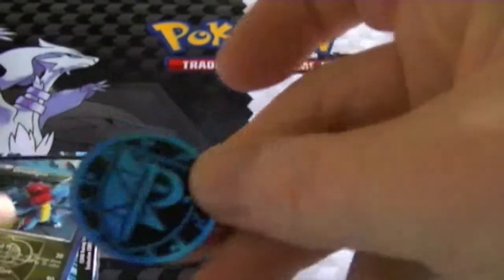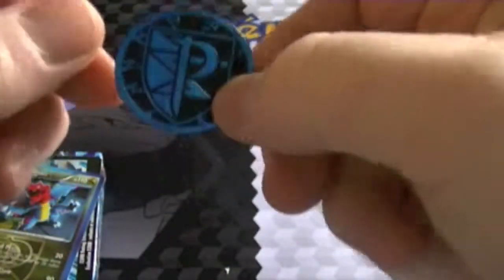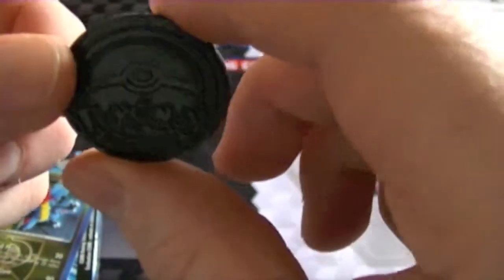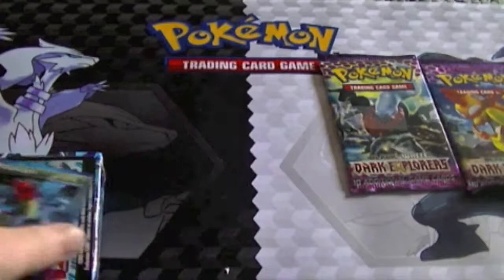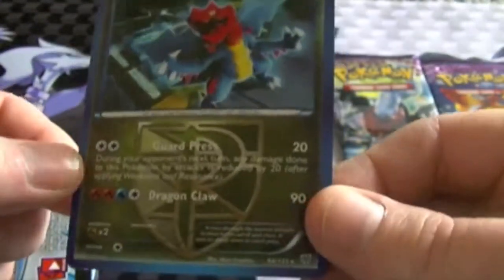Also, a nice little Team Plasma flip coin — though most people roll dice. The backside is a Poke Ball. And Druidgan is a hollow card.